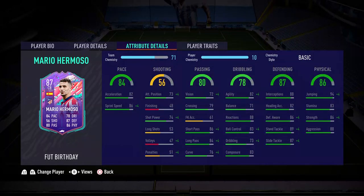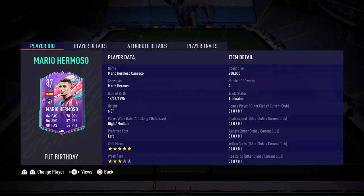Another FIFA birthday review, another pack pull — Mario Hermoso. Just kidding guys, the luck stopped at Ibán Perišić and Juan Cuadrado. I did buy this card for 280k. Hello everybody, welcome back to the channel and to a brand new FIFA 21 video. This is Leo here bringing you another special player review. Today we're going to be looking at Mario Hermoso Canseco, one of the probably most OP center backs right now in FIFA 21. Just looking at those stats, they look fantastic and once I saw him I was like, I have to try him out.